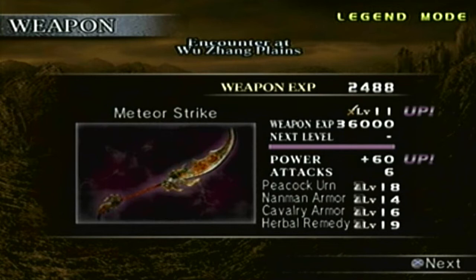Just like any other level 11 weapon, the attack power is at plus 60. The items that come with it are the Peacock Urn, which gives you additional health; a level 18 Naimon Armor with Bow Defense; a level 14 Cavalry Armor with Mounted Defense; a level 16 Herbal Remedy, which deals additional damage any time you use a charge attack — that's level 19.